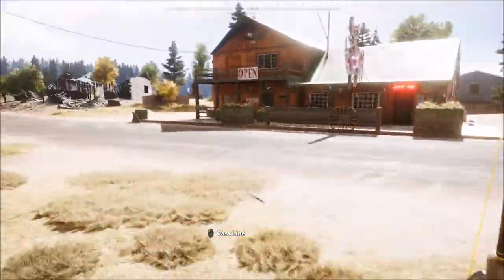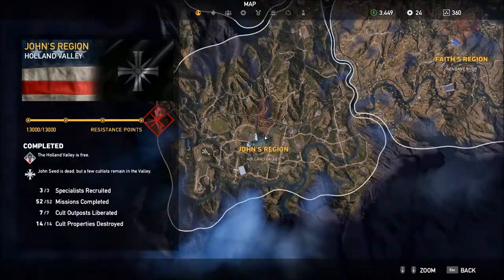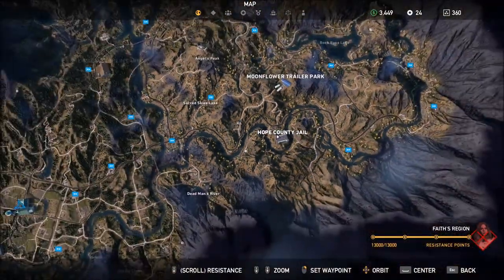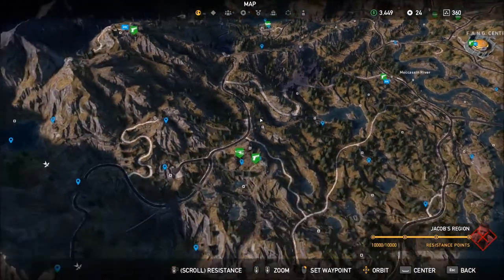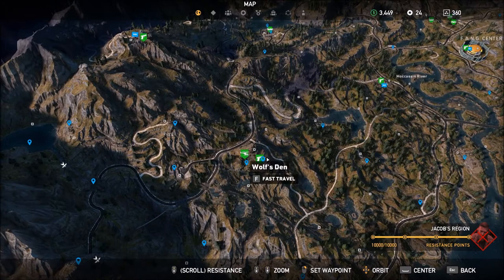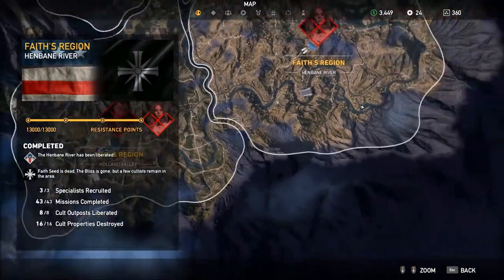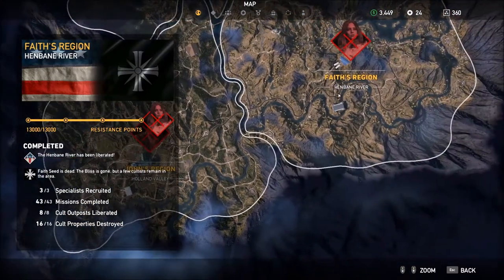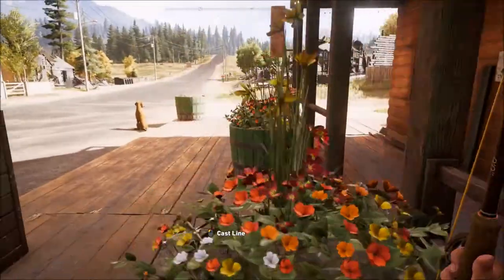To see what fish and what weight they need to be, you need to be in the headquarters in all the regions. Which basically is Falls End in John's region, and then it's the Hope County Jail in Fate's, and Wolf's Den in Jacob's. I will give you timestamps on what fish and where. You don't have to worry about that.